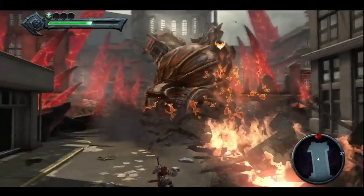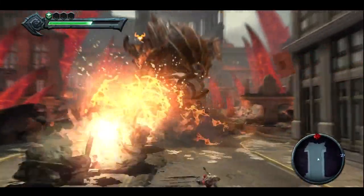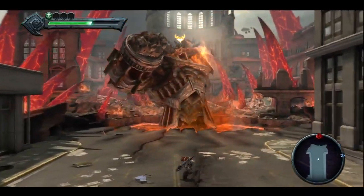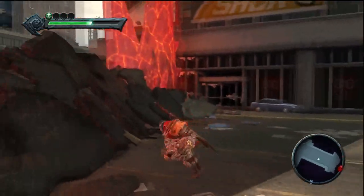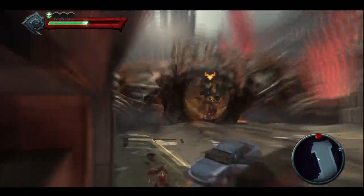Just dodge out of the way of that — you already know how to dodge. On the 360 version it's the right bumper; I'm guessing it's R1 on the PS3 version, but I'm not sure. So just dodge that a couple times, and then he's going to throw more cars at you. Throw the cars back in his face, wait for his face to come back down again, and whack him a couple times.